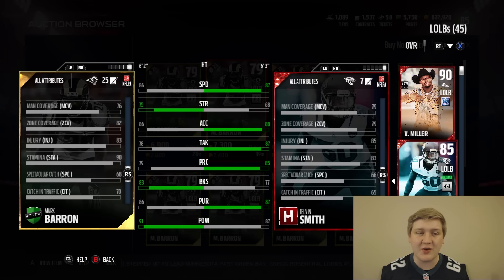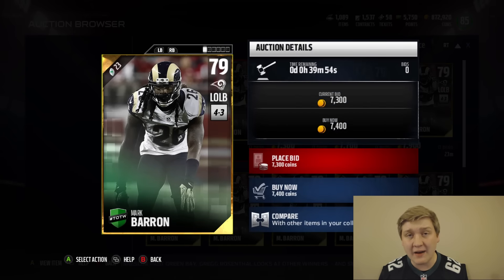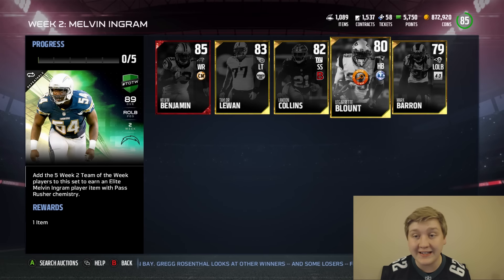He has 82 zone coverage by himself, so honestly you don't even need to user him. A solid card for only 7,000 coins right now — definitely recommend you guys pick him up if you have the coin and need the spot.